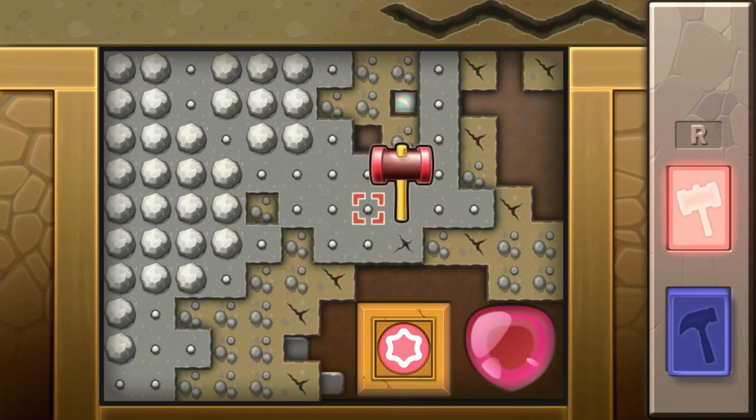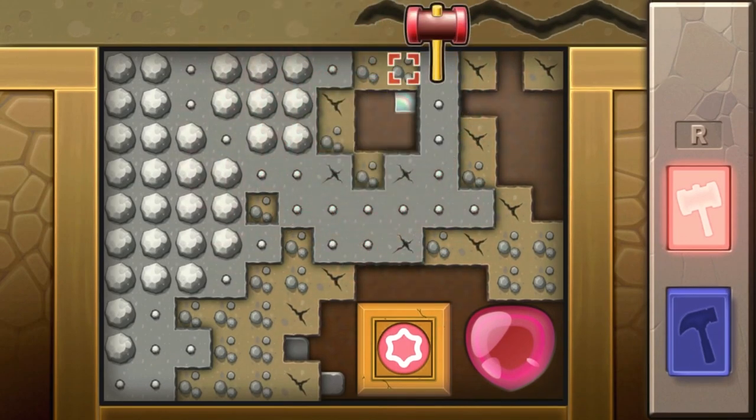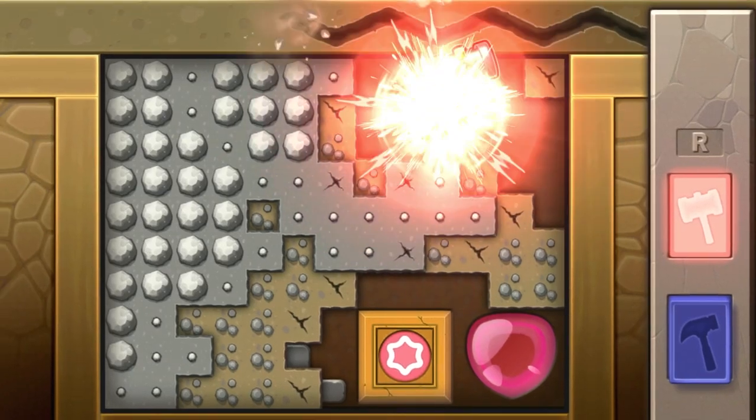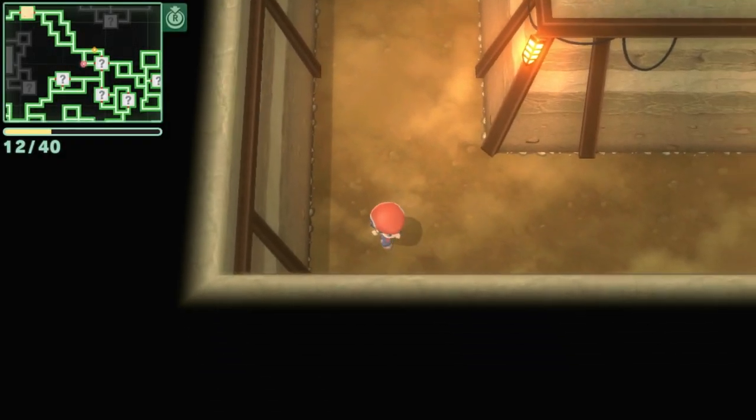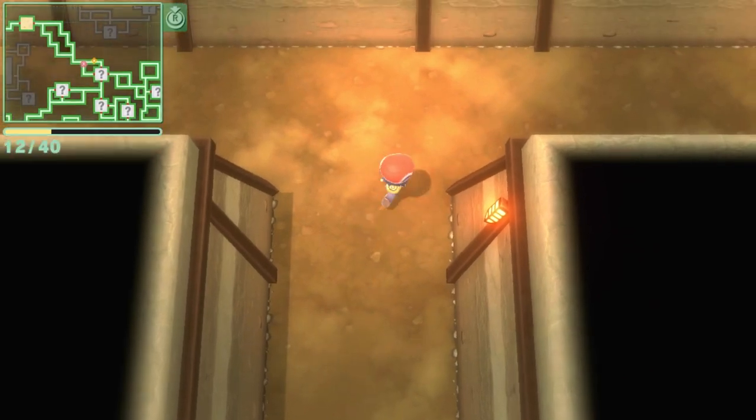That takes us to the last method of obtaining Heart Scales, and that is going underground and mining. Whenever you mine, you'll have the chance of finding a Heart Scale in the walls, and it's not a bad method. I've done big stretches of mining for a few hours at a time and managed to collect 17 Heart Scales, which is more than enough. Mining underground isn't guaranteed every time, but if you're down there long enough, you're going to find enough Heart Scales to do this method.